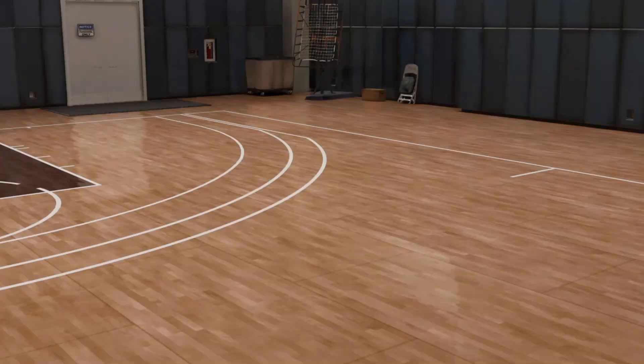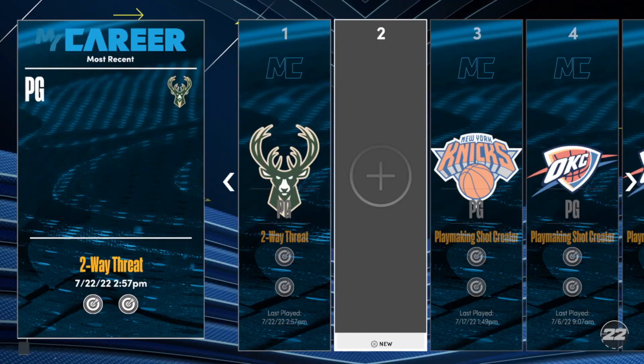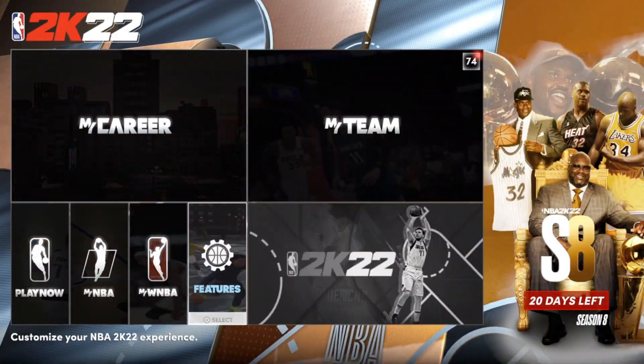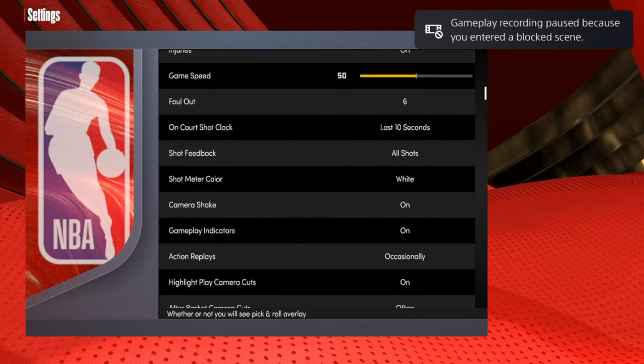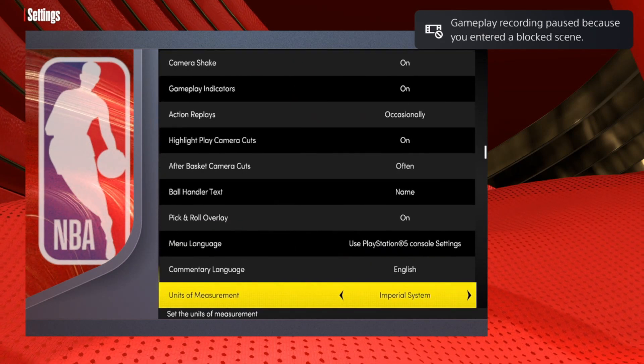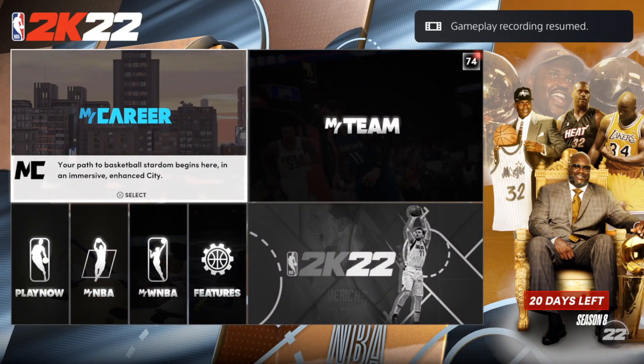Once that button pops up again, go ahead and edit that build. Go back out to the main menu, go to Features, then Settings again, and switch the Units of Measurement back to Metric.